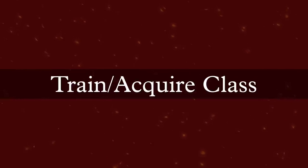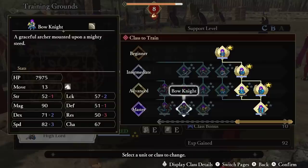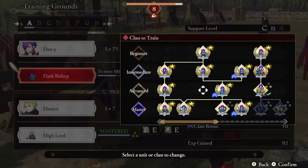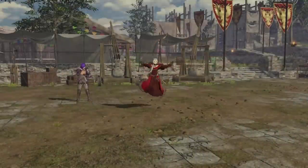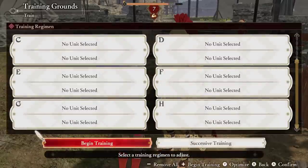With Train, you select two units to train together and set which class they work on. You can train any class you have unlocked, and the unit doesn't need to be in that class to train it. For example, Edelgard can be in the Armor Knight class while training Mage. In practice, you can do story missions and grind class exp for Armor Knight while spending training points on Edelgard's Mage experience.